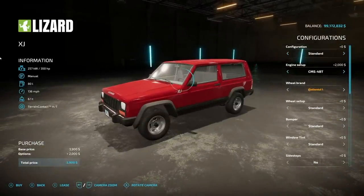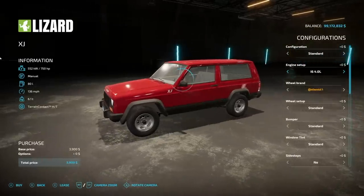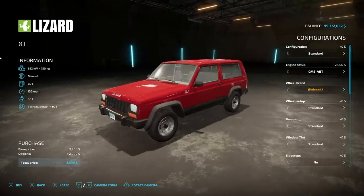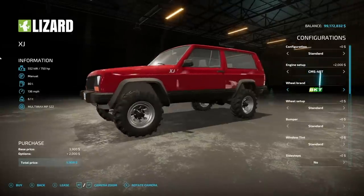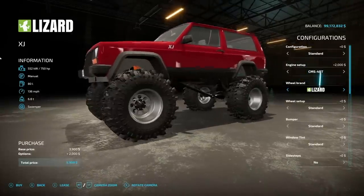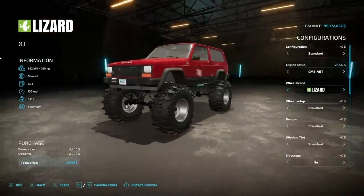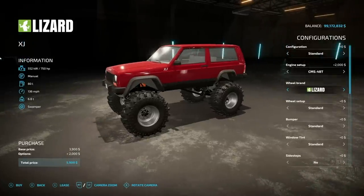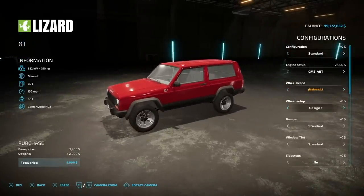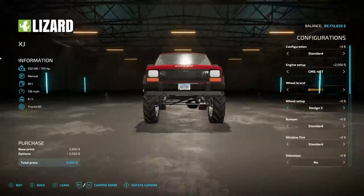Engine configurations: we have 350 or 750 horsepower. You'll want to go with the 750 of course. Tire brands: we have Continental, BKT, and Michelin, as well as Nukin and Lizzie - those are the ones I want. In Continental we have standard, design one, design two, design three - those are mud bargain tires if I ever saw them.